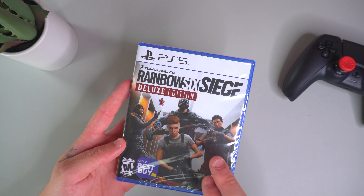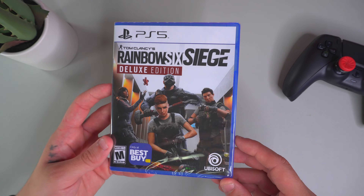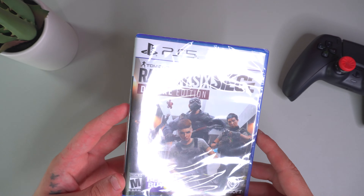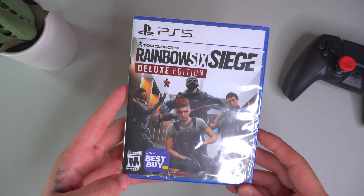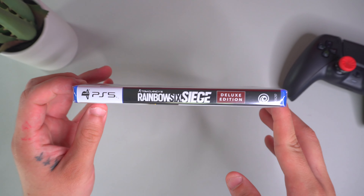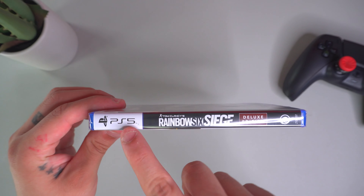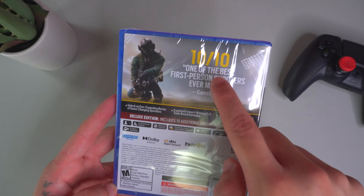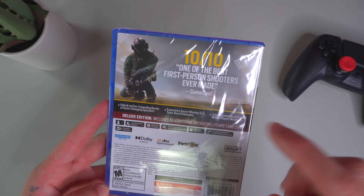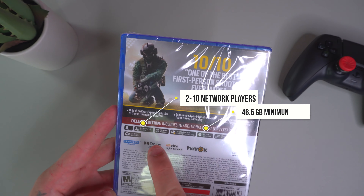This game has been out for quite some time and it's been getting a lot of support. I think they actually just got a Resident Evil collaboration going, so that's pretty cool. Taking a look at the box here in the front, you guys can see a couple of operators. We have 'Only at Best Buy' right there in the bottom left. Moving over to the side, 'Deluxe Edition' is branded right there. PS5. On the back: '10 out of 10 — one of the best first-person shooters ever made,' by GameSpot.